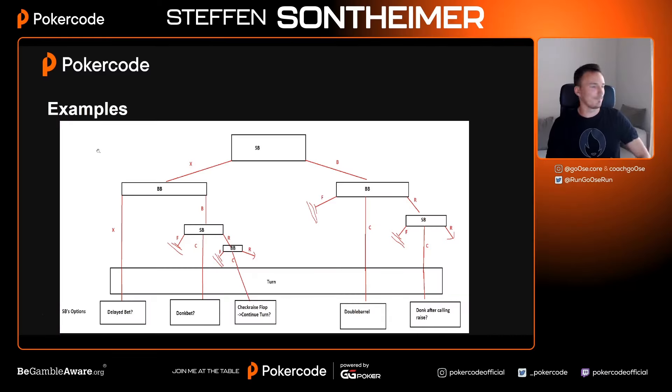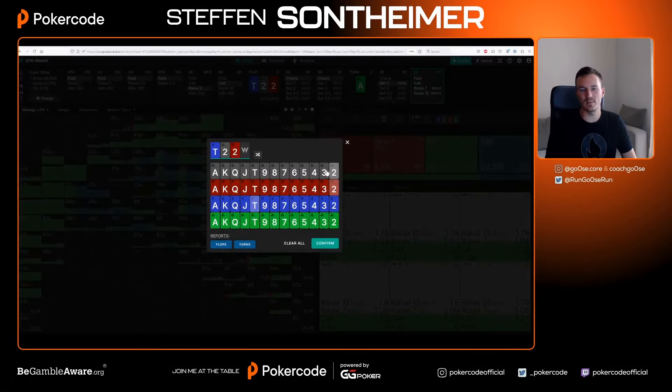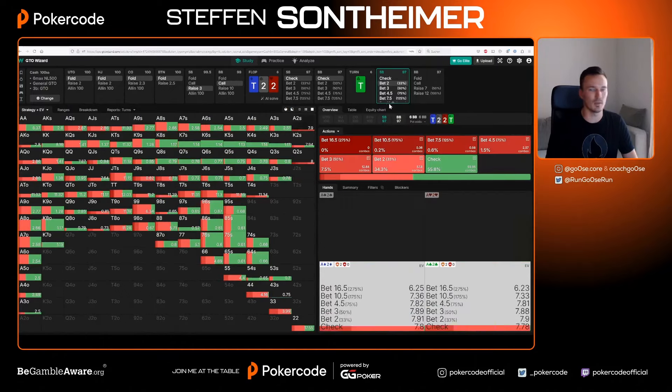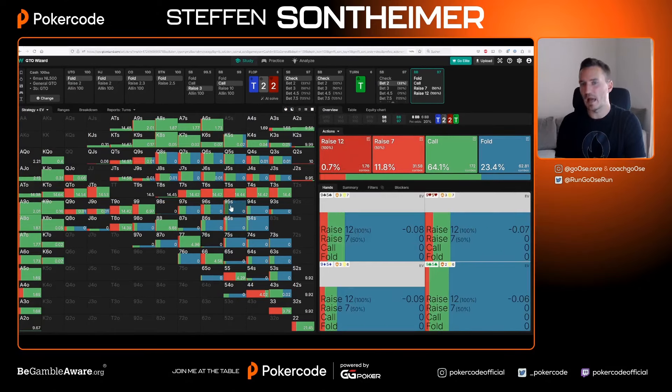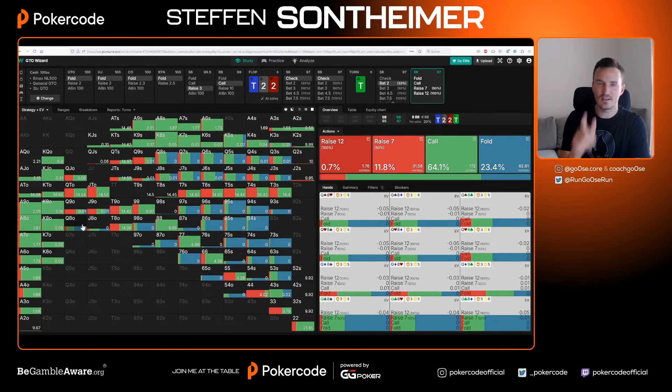Two examples for the delayed bet. The board is ten-deuce-deuce and the turn is not an ace — another ten. So ten-deuce-deuce goes check-check, and on the turn we can block bet as much as we want. Villain sits there with lots of bullshit. Our block betting strategy and villain's reaction: why is it so effective? They have hands they're forced to fold too often. They sometimes need to call nine-five here — that's not happening; they fold nine-five. They have those folding hands too often because they didn't bluff the flop.